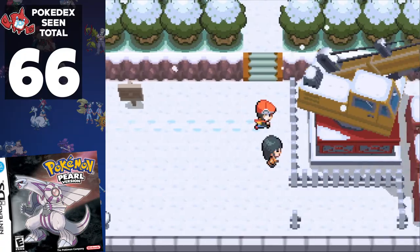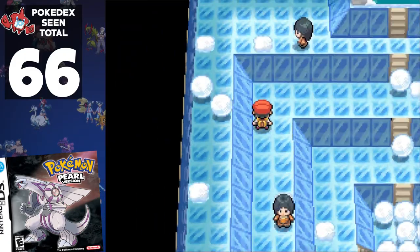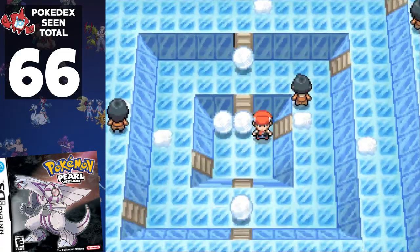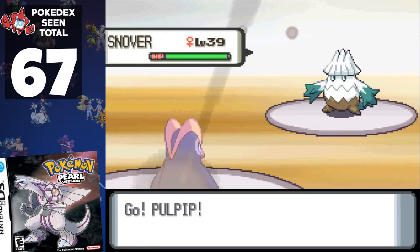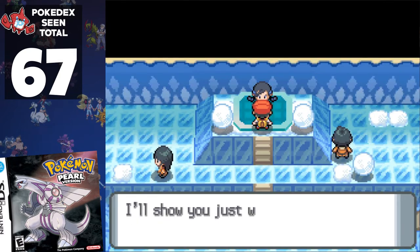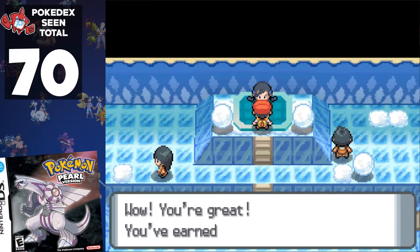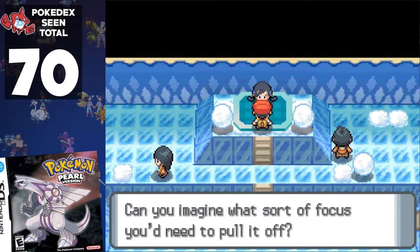Like Gen 2's Ice-type gym, I thought I'd be forced to battle a trainer here, potentially adding an extra five to our total. But like our Pokémon Gold Reverse Oak Challenge, there are no mandatory trainers in this gym if you move quick. However, I do accidentally trigger a battle and add Snover to our total — it's not an issue though, as the gym leader will use the Pokémon anyway. Candice uses a level 42 Abomasnow, a Sneasel, and a Medicham. And wouldn't you know it, we clear the gym on our first attempt. So with just one gym remaining, we've seen 70 Pokémon, or 46.4% of the Pokédex.